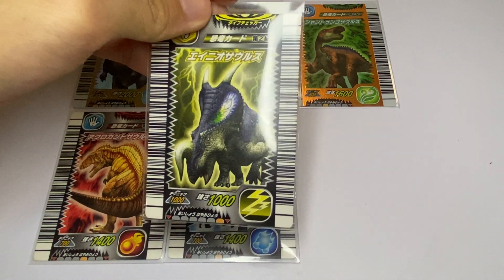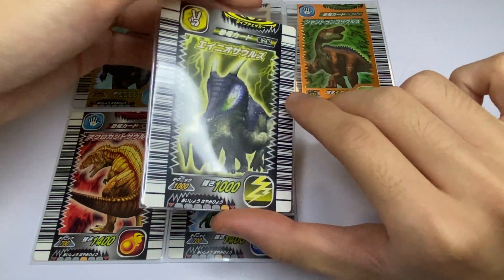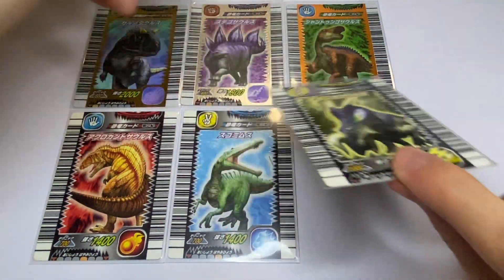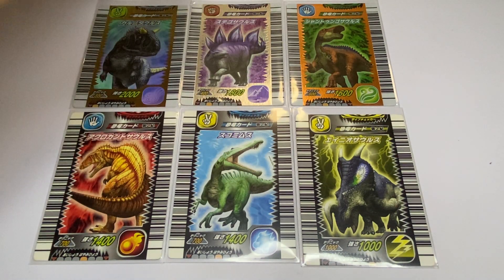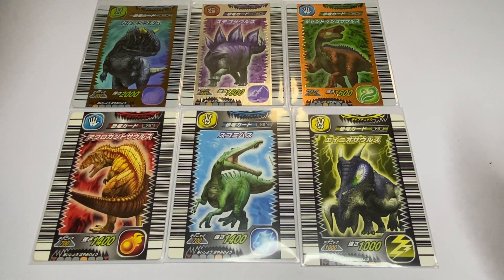We have our last new dinosaur — Aeneasaurus, a Lightning dinosaur with a thousand strength. Yeah, this edition did not bring any new 1,200 strength dinosaurs. But with that said, here are all the new dinosaurs in this edition. I hope you enjoyed this one just like my first one — show the original guy some love, I'm gonna link his channel in the description. Thank you all for watching.